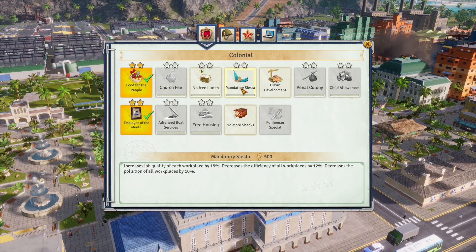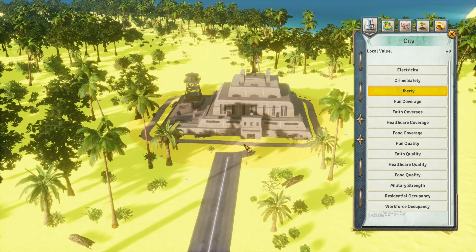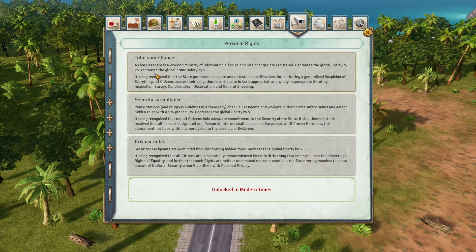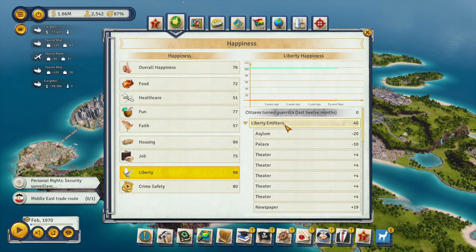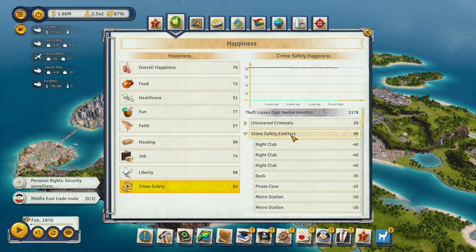Liberty happiness is very important to keep above 50 — especially near where tropicans can regularly be found. If you notice your population generating a lot of rebels for seemingly no reason, it may be because they're wandering near buildings with a liberty penalty. Early on the commando garrison is the first major one, so build these away from your population. The total surveillance option in the constitution has a negative 25 global liberty impact. Click the liberty happiness tab to see all buildings affecting nearby liberty and global liberty — you can do the same for crime safety.